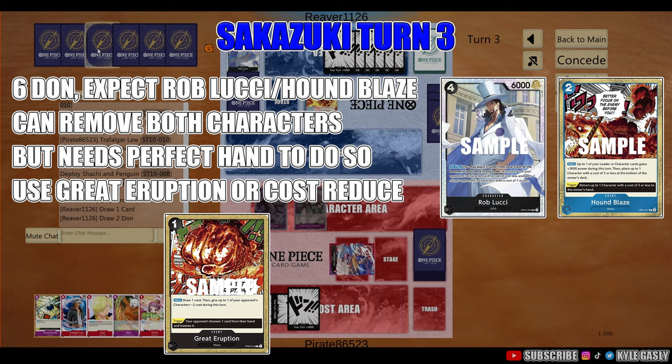It's very pivotal to always bottom-deck Rob Lucci, because if you KO Rob, they have cards to recycle from their trash — they can get back the black characters like Rebecca and stuff like that. But if you bottom-deck Rob, they can't get cards out of their trash, which limits the usage of those cards. Always try to bottom-deck Rob, because it makes it so they have to draw another Rob — they need multiple Robs. That way they can't get one back from the trash.